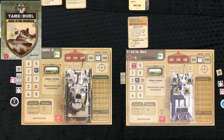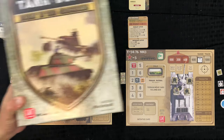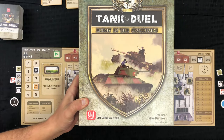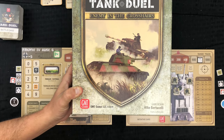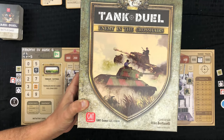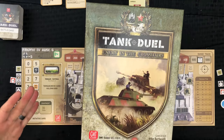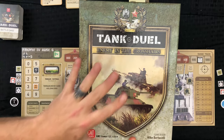Hey guys, welcome back - it's your favorite Gimp with Olymp. I'm here with a game I've been trying to get to you guys for a little while. I don't know if any of you have had one of those instances where you've had a game that isn't necessarily that difficult but you just haven't been able to get it in your head. For me this is it - Tank Duel: Enemy in the Crosshairs by GMT Games, designed by Mike Berticelli, graphics by Terry Leeds. It sounds like something really up my alley - tank battles - but this is very, very abstracted tank battles.